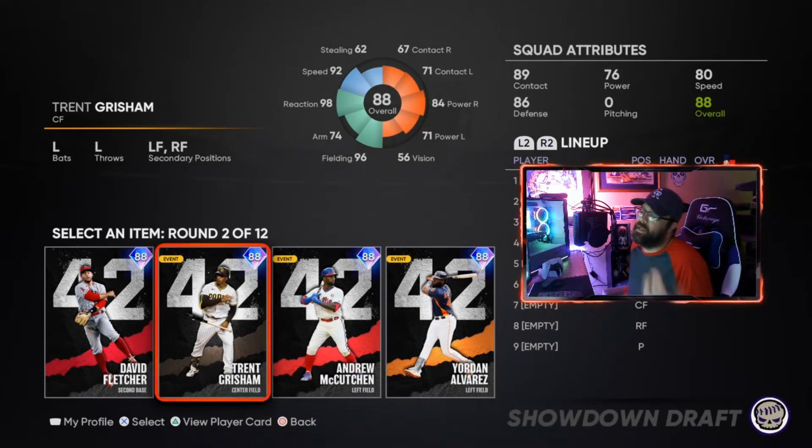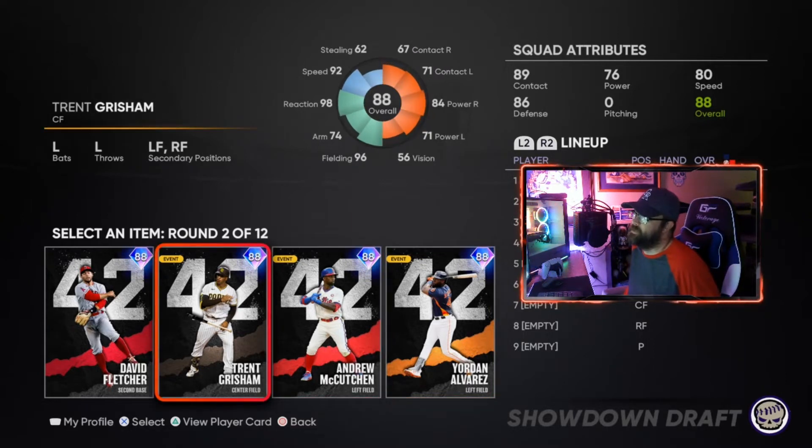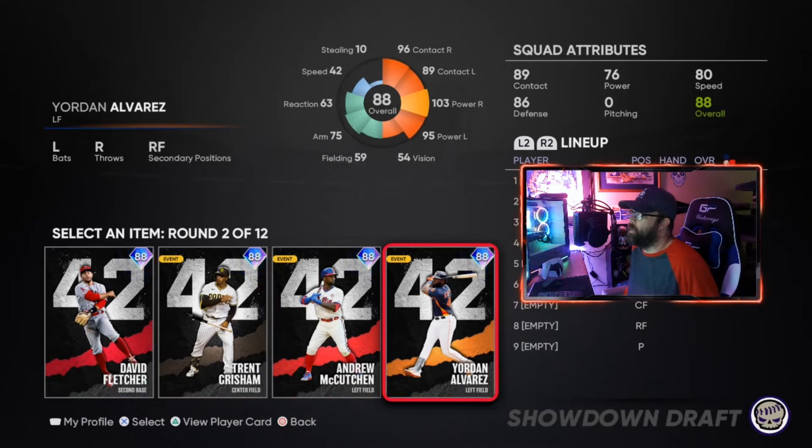In the second round you're going to get hitters again, and it's going to be different every time. In this one, the Yordan Alvarez card - something about this card is kind of glitchy this year, but he's got the most pop out of all these cards. Most likely you're going to be facing a right-handed pitcher at the end. I believe there are only two lefties: Jesus Lazardo and Corbin. So I would take Yordan Alvarez - he's obviously got the most power and happens to have good contact too.